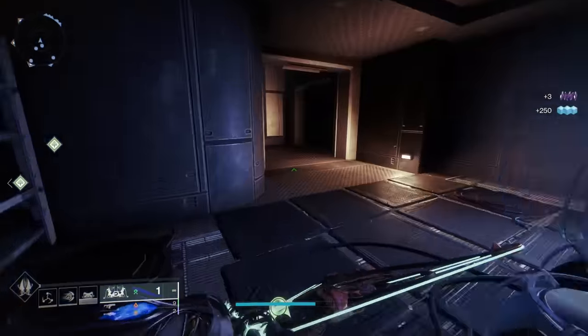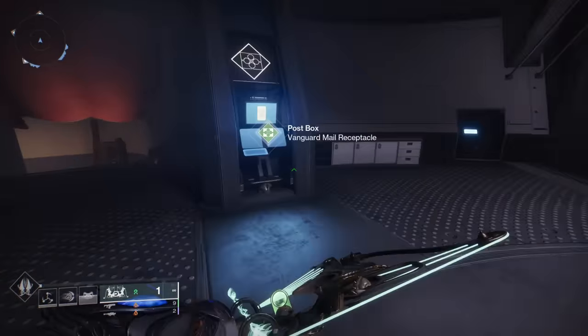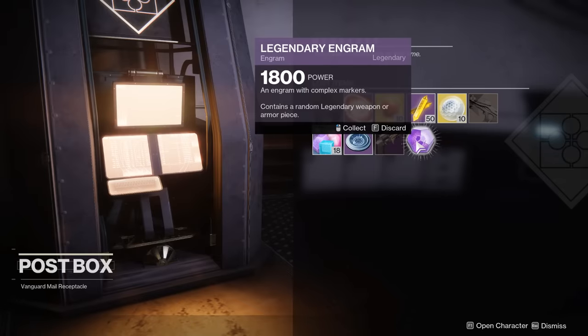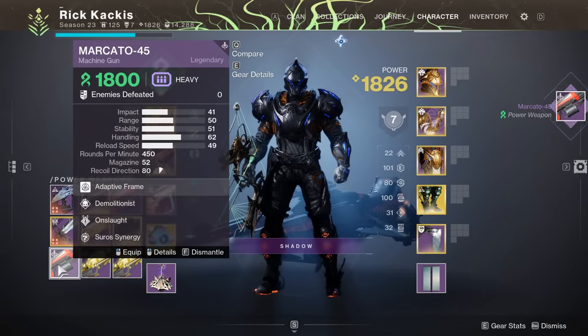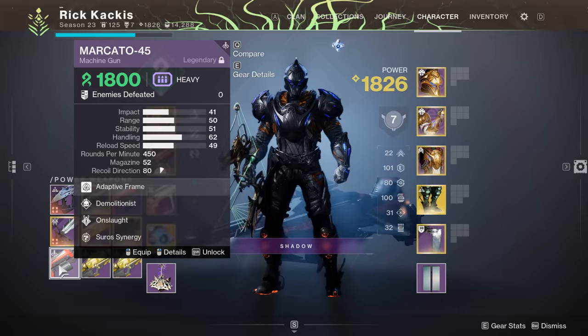I just opened a package at the front door and it's this body pillow with a blue lady. It's not a blue lady, that's Mara Sov — she's a character in Destiny. Why do you need that? I'm researching the lore. Oh wait, hold on — is that a Mercado? Is that a Mercado with Onslaught? Onslaught demo! Finally! Oh my god.